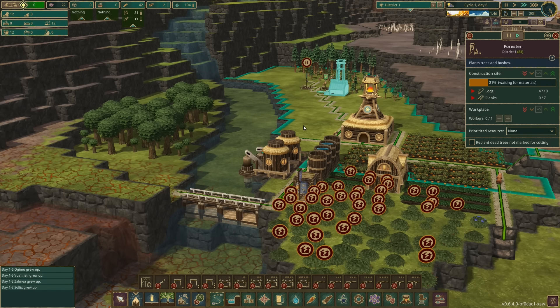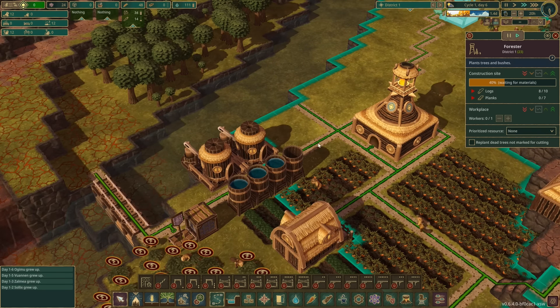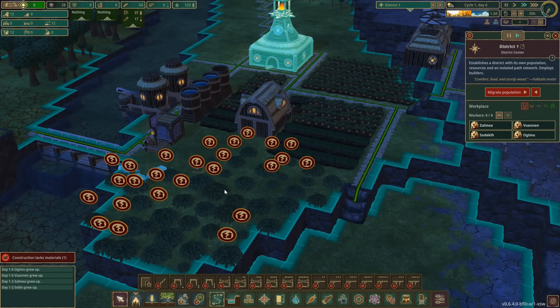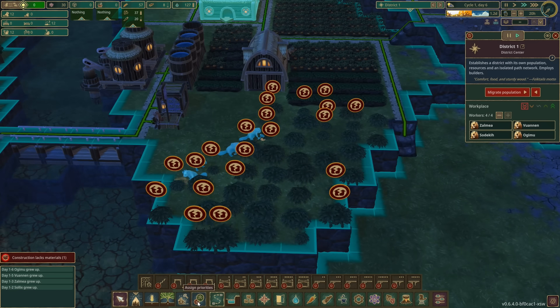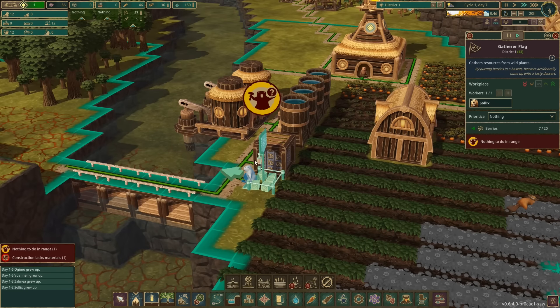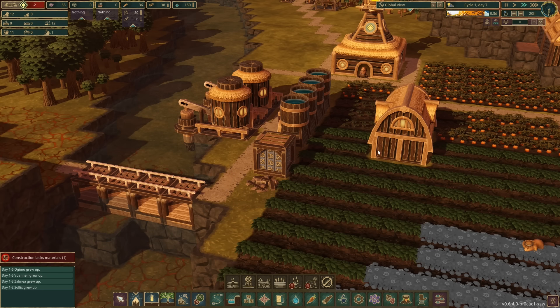We've got 1.4 days left. We've got almost three full barrels of water — I'd like four, but three is good. The Forester is next. Let's crank up the Forester — we've got a full four workers. They've harvested all the berries — awesome job guys. Let's get the rest of these marked for demolition and then start putting in some more potatoes. You've got no more berries, so we can get rid of you completely — goodbye! That means we can get a second farmer going.